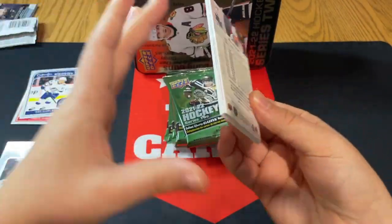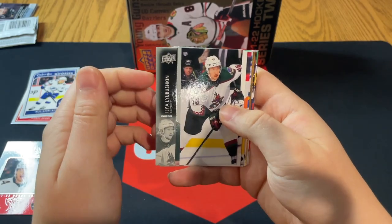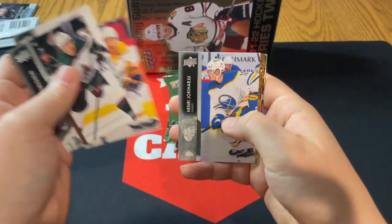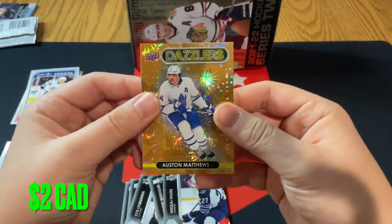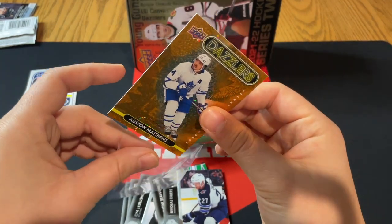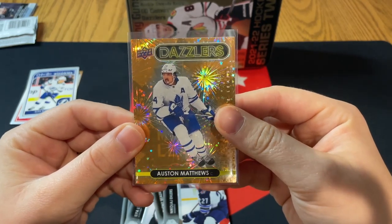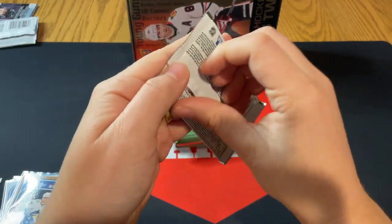Looks like we got an Orange Dazzler, which is one of the rarer ones — Labushkin, Driger, Grimaldi, Yokoharu, and an Austin Matthews on the Orange Dazzler! Really nice card to get. Austin Matthews on the Orange Dazzler — really, really nice. All right, pack number three, let's move on and see what we can grab.